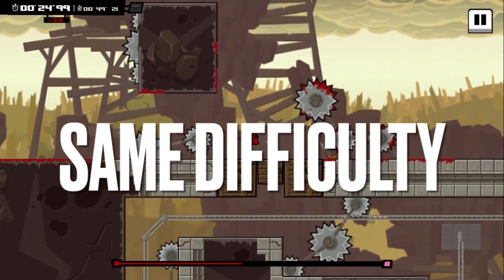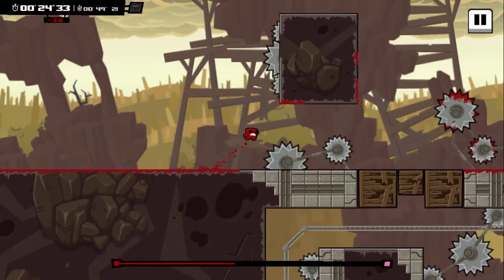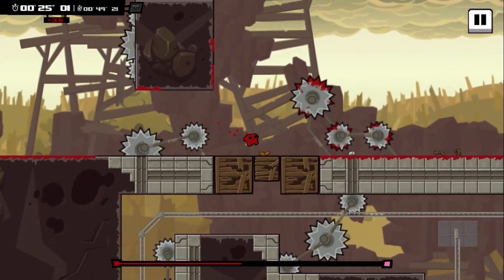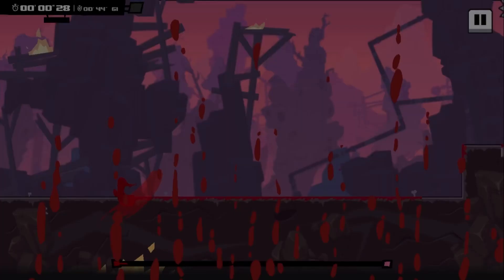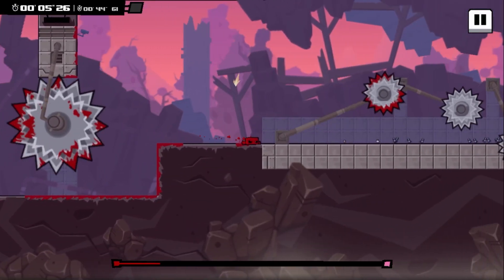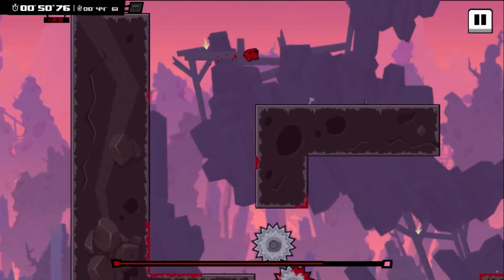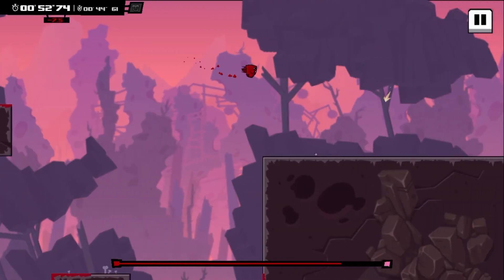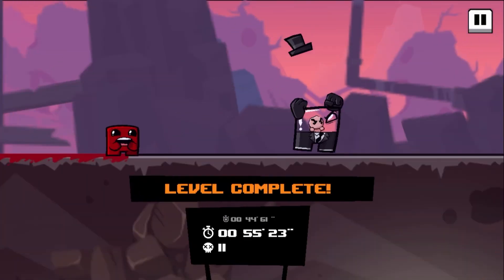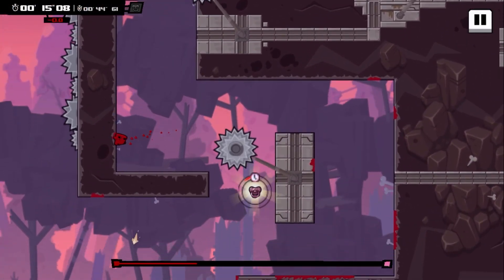Super Meat Boy Forever is just as hard as the first Super Meat Boy. You need to be precise with your jumps and your actions, and timing is key — you will die so many times. Levels consist of numerous traps, enemies, and collectibles, and you are timed during every level too. You need to memorize the best way to play through each level, and once you end a level you are able to perfect it the next time by replaying it to get a shorter time, get all the collectibles, or both.